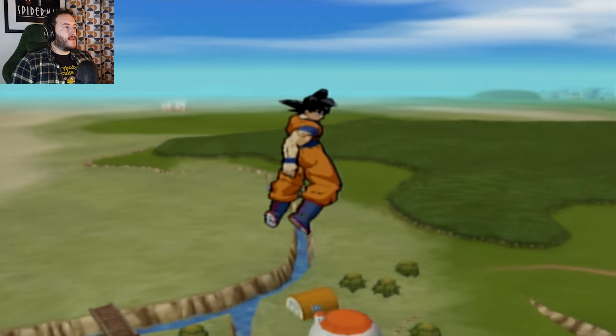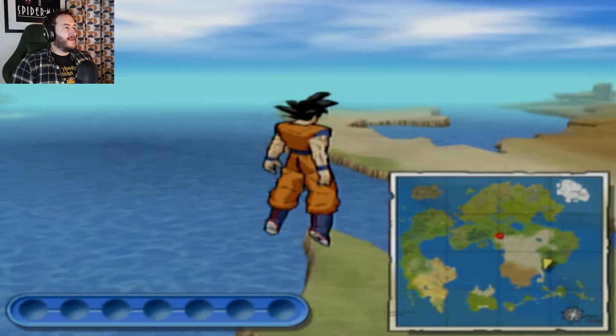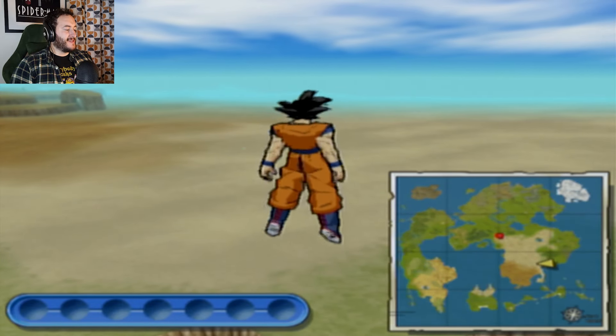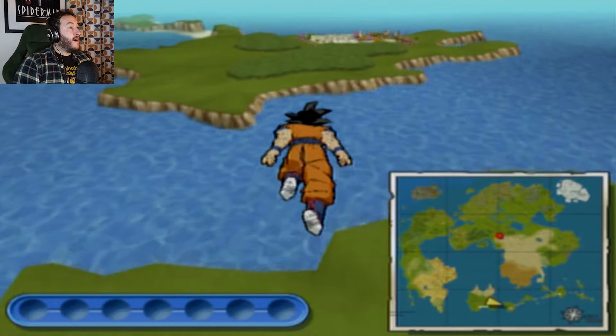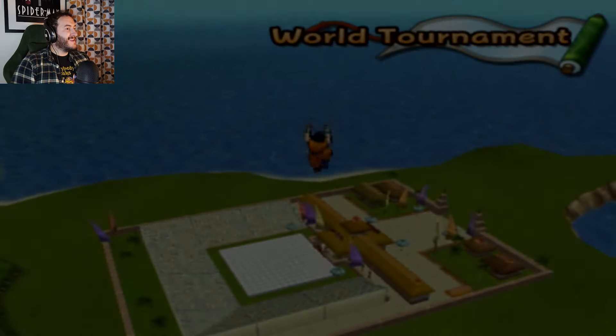We've got a bunch of locations here. Before we just jump straight into the fight, we'll go ahead and try and find some of the items. World Tournament! I usually hate these, but I'll take it. Another Star Day Vest - we've got one of those, but thank you.